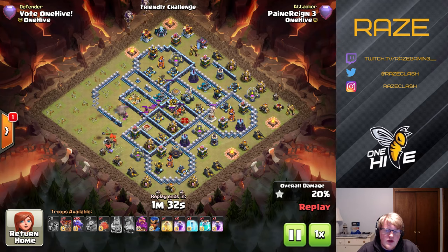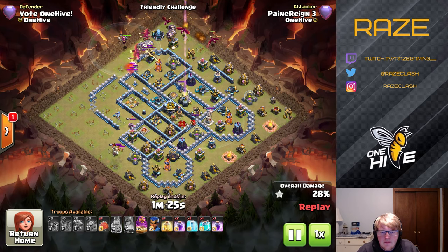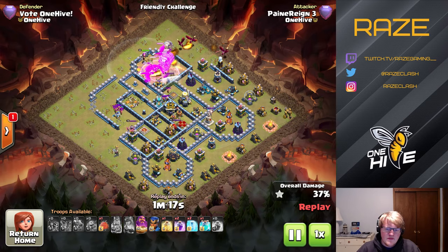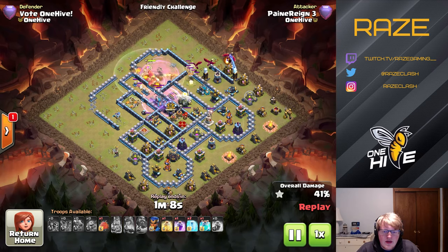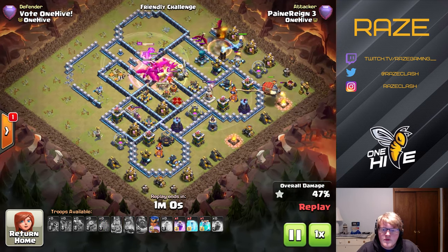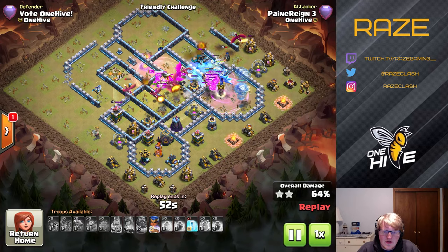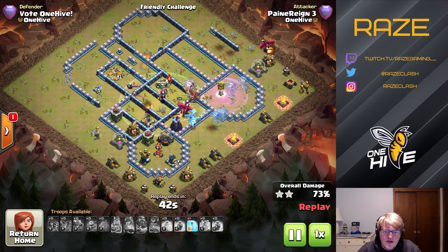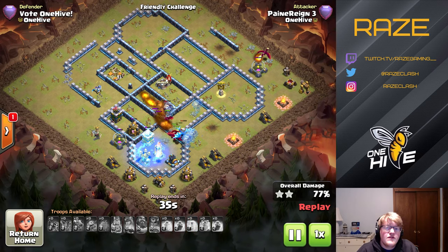The CC for this base is two ice golems and archers — very easy to deal with using dragons, no freeze spell needed at all. Three dragons come in at the top for the funnel and the rest funnel into the middle of the base. We use the warden over the red bombs to keep the loons and dragons healthy. We also have a heal spell, and in the blimp it's loons and an E-drag to take out the inferno tower and a couple of outside defenses. With about nine or ten dragons left converging on the last compartment, the single inferno tower gets frozen along with an air defense — a lot of value there.